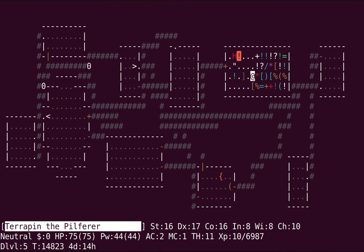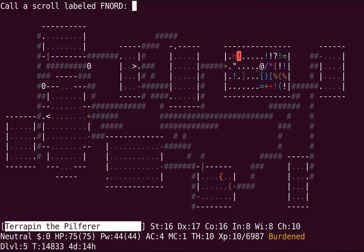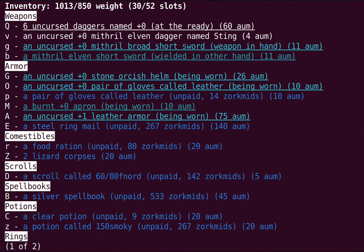I'm honestly hoping my pet doesn't steal it, because that would mean it's unholy water — which is harder to obtain. And as I was wondering, we have ourselves a smoky potion here — I'm definitely gonna try to get that one too. The potion price could be 60, 80, 106, or 142, unless I've already ID'd an enchant weapon — I have not. Engagement rings are also made of gold, so I have many colors set accordingly and I am careful of leprechauns accordingly.